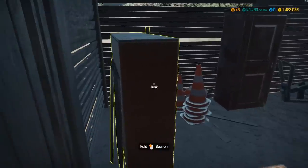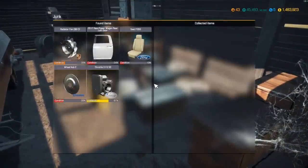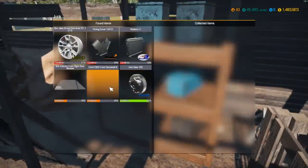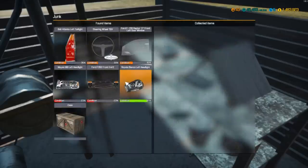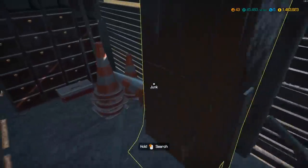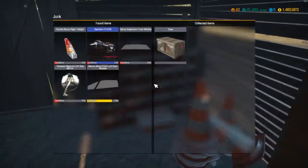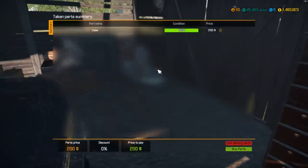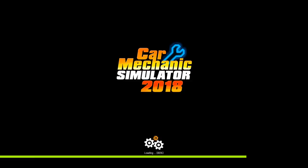Alright guys, it looks like the first barn find is going to be a bust, which is kind of a shame. Let me see if there's anything in here we could possibly use. We don't want that cam gear, we don't really need any of this. Oh, we can get a case — cases are sometimes useful, you find good stuff out of them. Alright, I think that's it though. We'll buy this and head back to the shop.